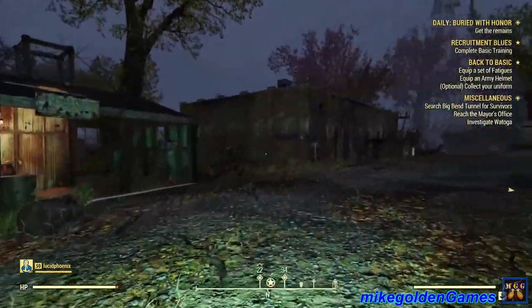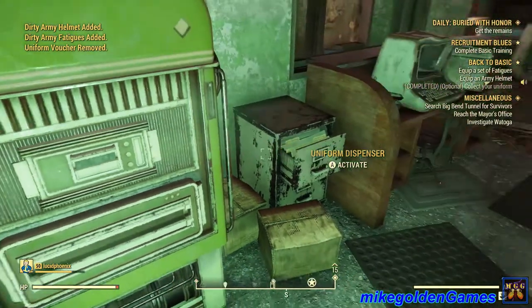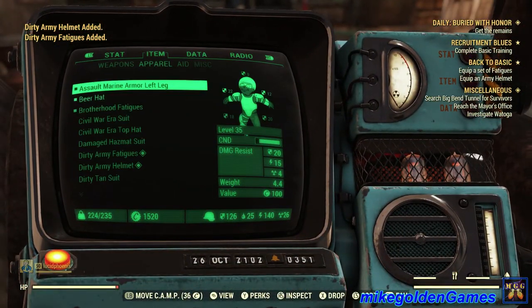Now let's go get that uniform. Let's get this uniform dispenser. Uniform issue — there we go. Dirty army fatigues and dirty army helmet added. Oh come on, why does it gotta be dirty? It's inside a machine — it should be clean.